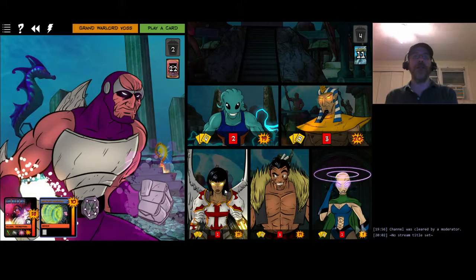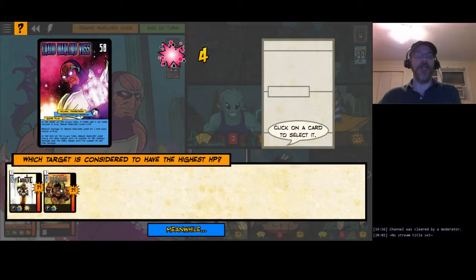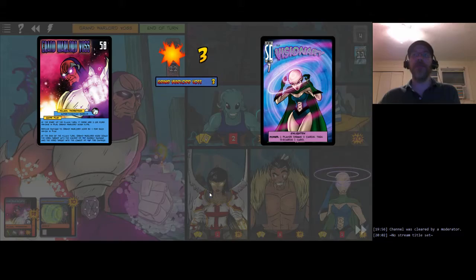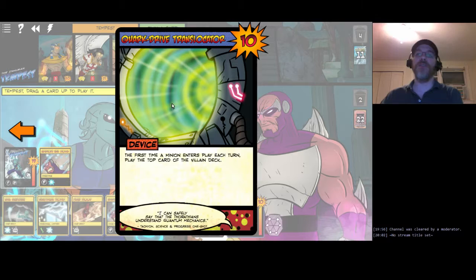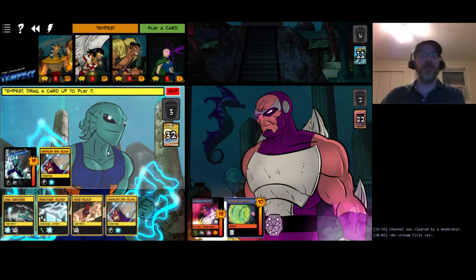Voss plays a device - the Quirk Drive Translocator, kind of like a boom tube. He zaps Haka and burns Visionary. This card means the first time he plays a minion each turn, he gets to do an extra play from his deck. That's not so great, so we're going to want to get rid of it.